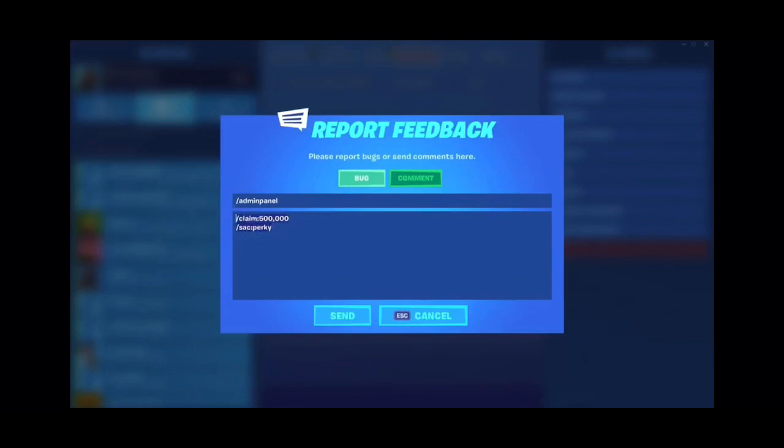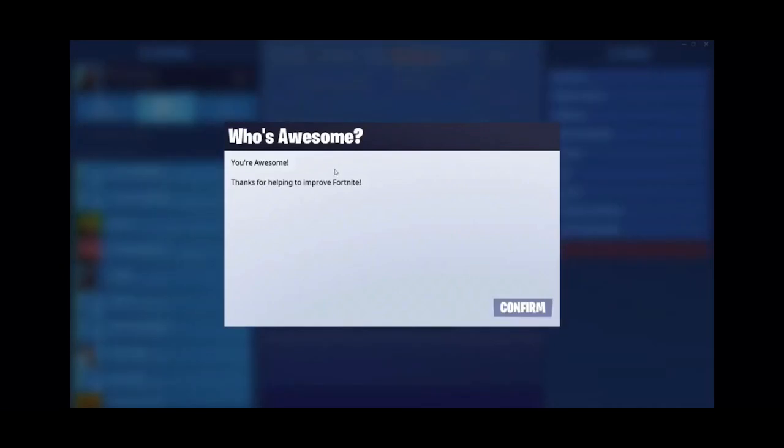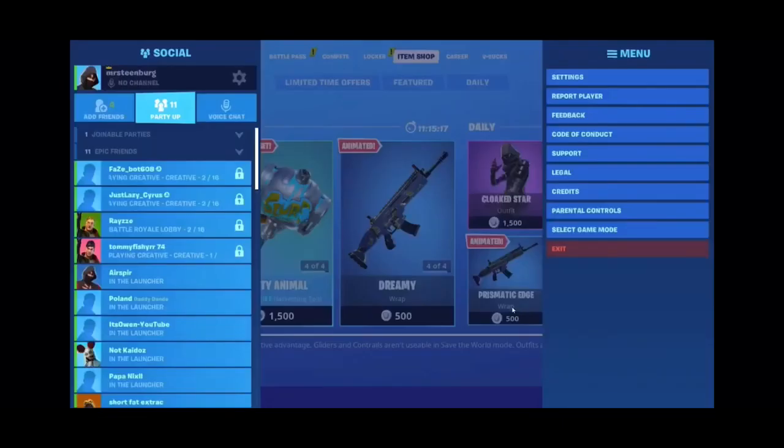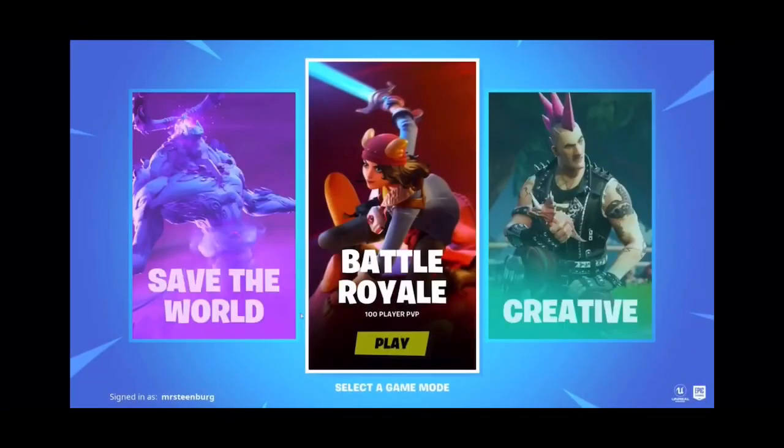Then you're going to want to type '/sac colon perky' — this is a code name for all the developers to add free V-Bucks to their accounts. Then all you're going to want to do is click 'Send Feedback,' and there you go guys. But this is not the final step — there is another step.